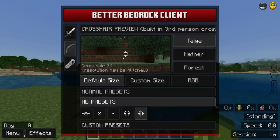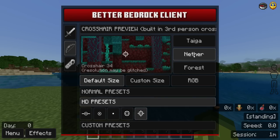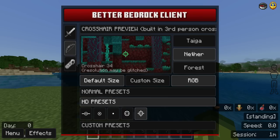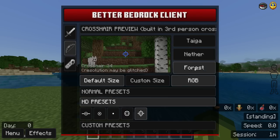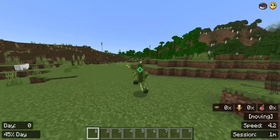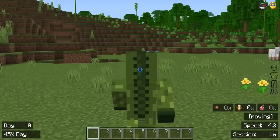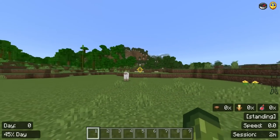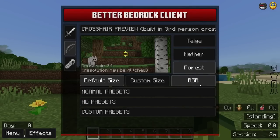If you select an HD preset, it gives you a preview showing what it looks like in a Taiga biome, in the Nether, and in a forest. You can turn on RGB so the crosshair cycles through colors. It looks fine in the Taiga, the Nether, and the forest. You can then back out and see it in-game — it even shows in third-person behind view.